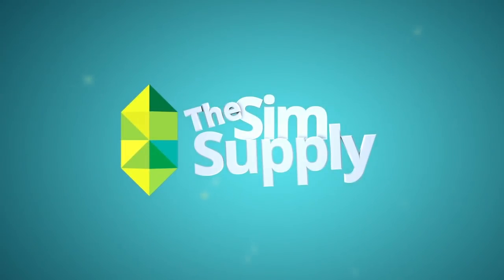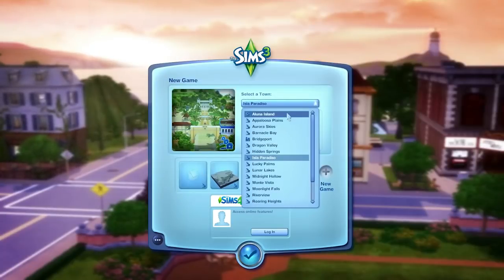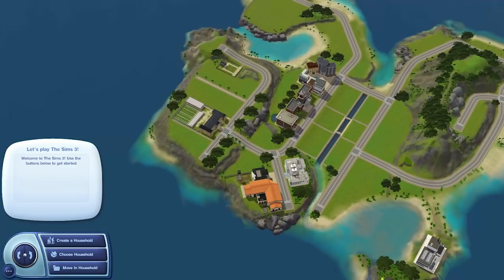Hey guys, James here today, and welcome to my video where we will have a look at the world that I have just released, obviously called Aluna Island, if you hadn't already read the title, which I presume you have. That was the obvious naming choice for the world — it couldn't be anything else except Aluna Island. So I've chucked it in my game, this is the little picture you'll see, and we're just gonna click OK.